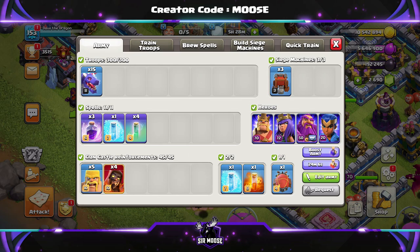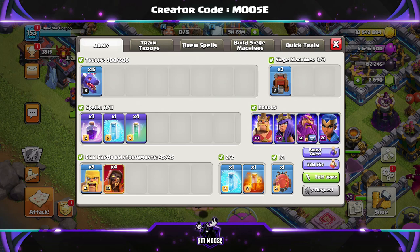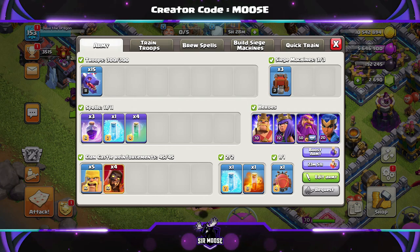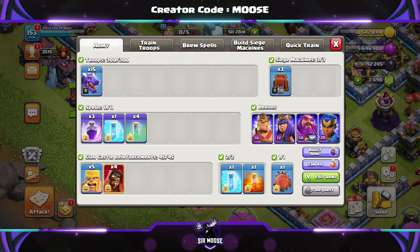Your army, nice and simple, is going to be 15 dragons, including Dave the Dragon of course. Your spells are going to be 3 rage, 1 freeze, and 4 invisibility spells. We're going to be using the blizzard attack, which means our clan castle troops are going to be 4 super wizards and 5 barbarians, and they're going to fit nicely inside the battle blimp.